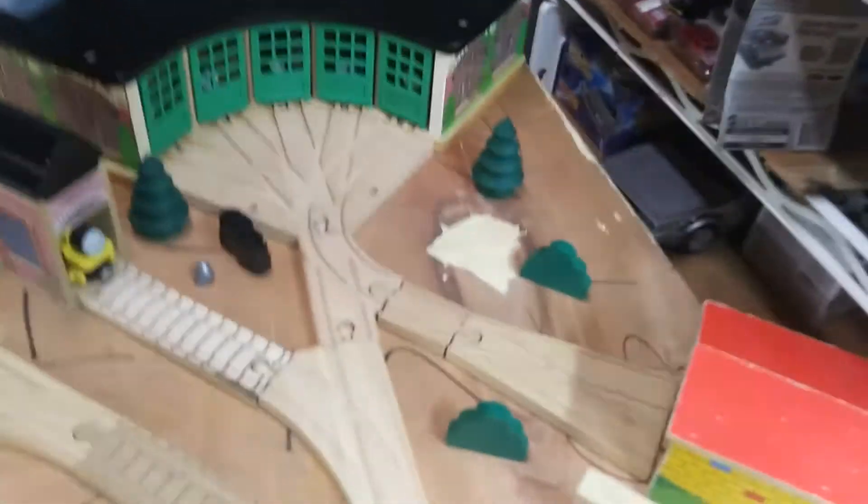So let's start this tour over near the sheds, because that's what I always started off. Here's the big roundhouse. You've got Gordon, James, Douglas, Everett, and Henry sitting there. Got a special engine set over here — Molly. And then that's where Thomas and Percy sleep.